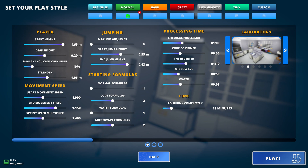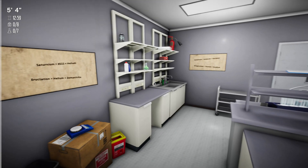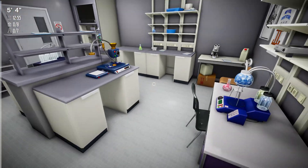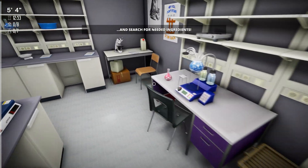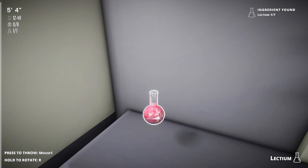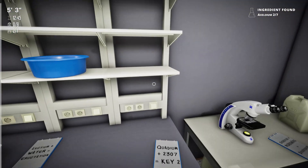I'm gonna play this level today — we change the laboratory. First things first, we need to find eight formulas and seven portions: one portion, second portion, formula, formula.